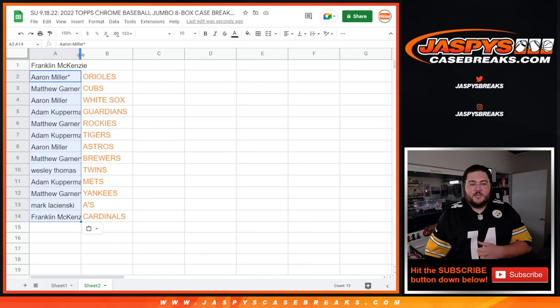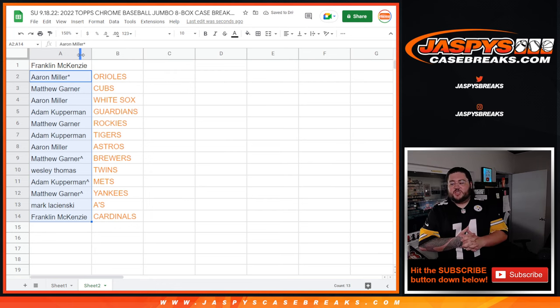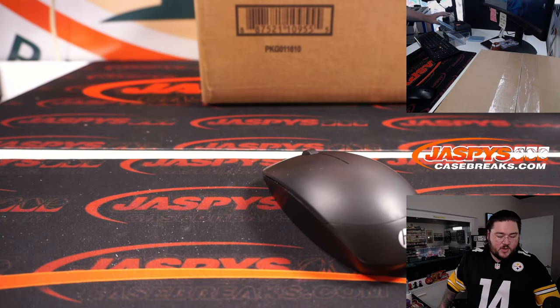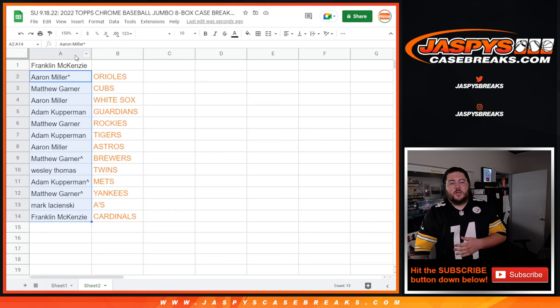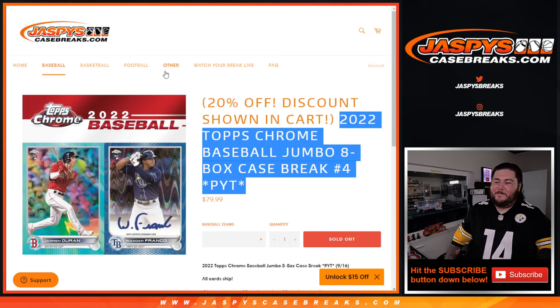All right, thanks again y'all. We'll grab these 14 teams and put them into our Jumbo Case Break — I have that case right here. So when we get back to it, we'll rock and roll on Jumbo Case Break of Chrome, number 4. Thanks again, y'all. JacksonsCaseBricks.com. Bye-bye.